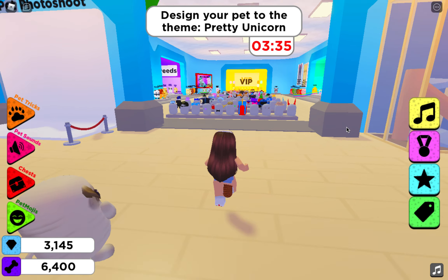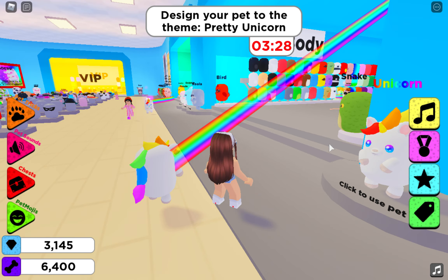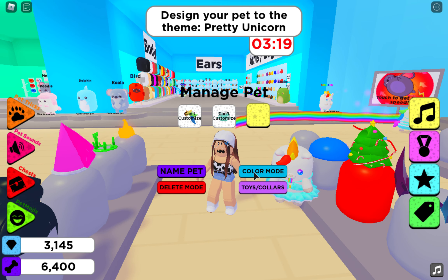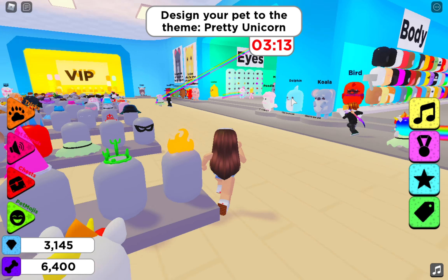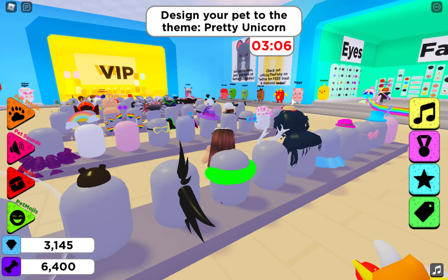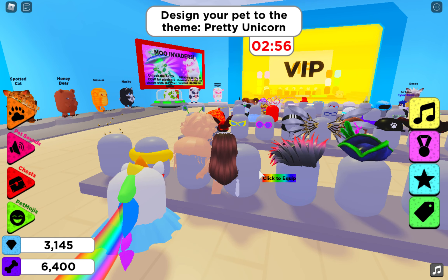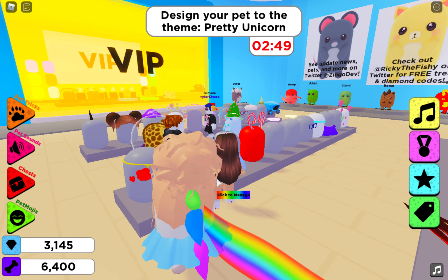The theme is pretty unicorn so I'm going to get a unicorn - obviously, look how adorable the unicorn looks! Oh no, I don't like that dress, that dress isn't nice. Oh, this dress is cute, but let's see if they have any other dresses. They have this blue skirt - do you like that? I think she likes it!